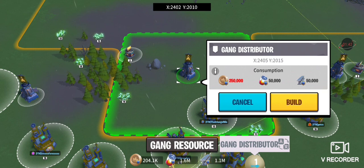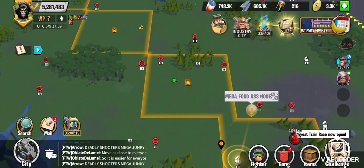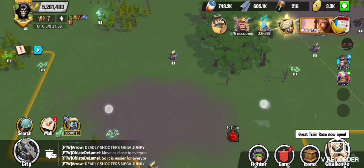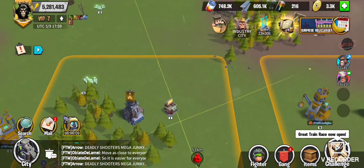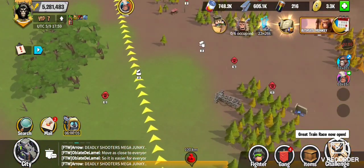Always try to farm from resource nodes that are inside territory. Like this one's outside — that's fine if we can't find one inside, but once we build this, it will be inside. This one gets game resources as well as personal resources, while this other one just gets personal resources.